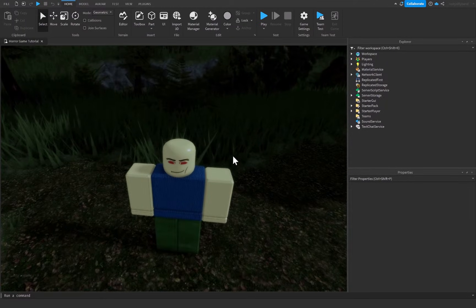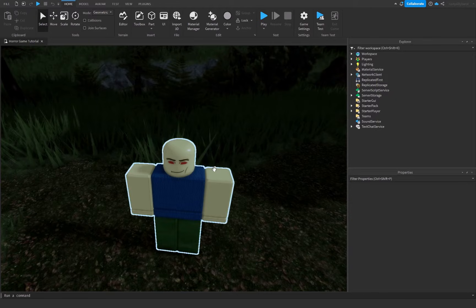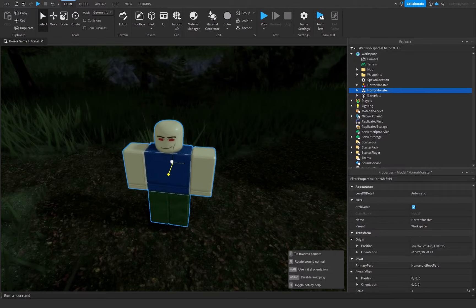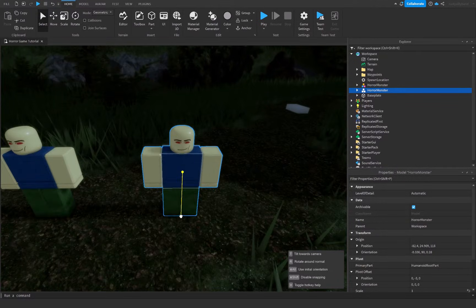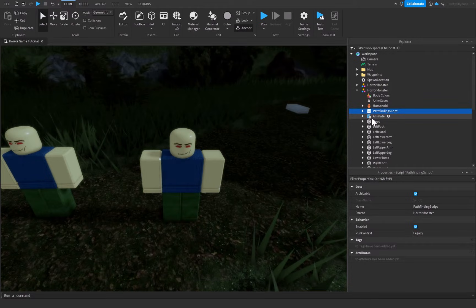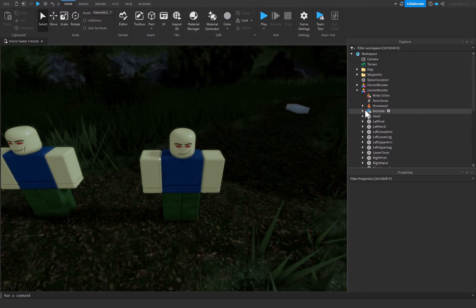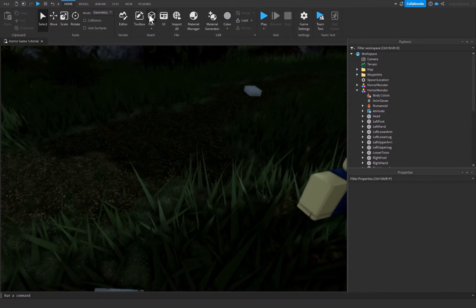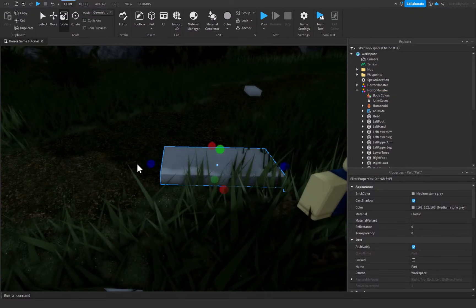We want to make sure the player wants to avoid this monster at all costs. To start, I'm going to duplicate our horror monster by pressing Ctrl+D, move him over a bit, open him up, and delete the pathfinding script inside because we're not going to be using that. Then we'll drag him over a bit more and create a box for him to be inside of.